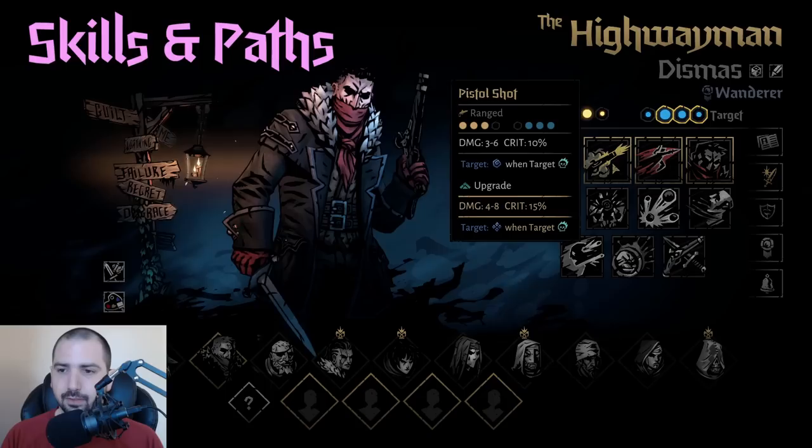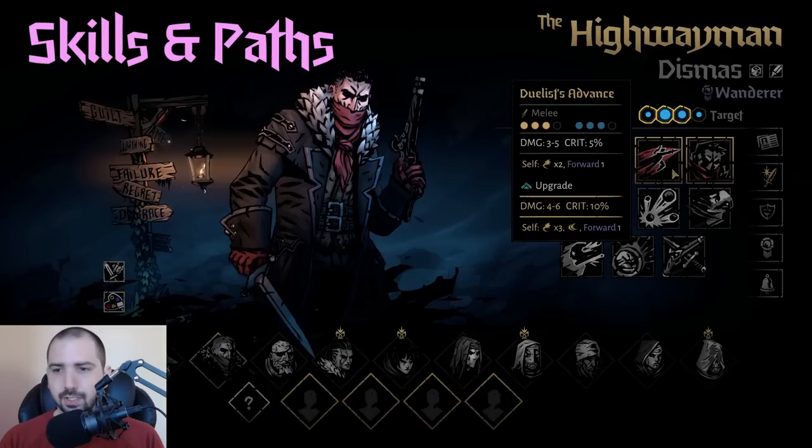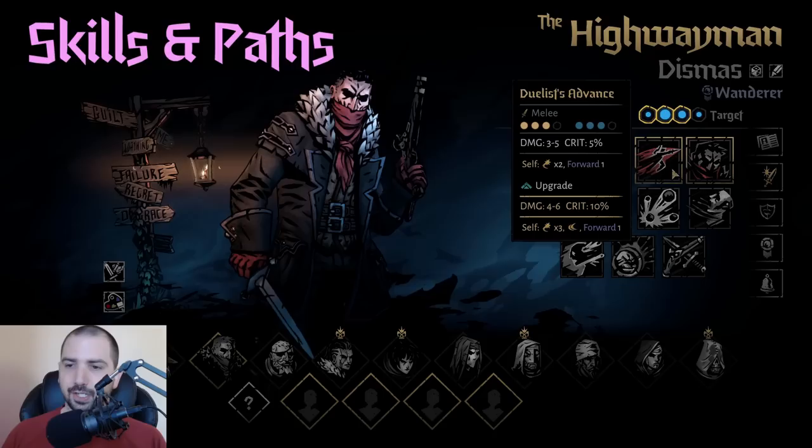Duelist's Advance is really good early, especially if you don't have a lot of his moves unlocked. The mastery is nice, the on-hit damage is good, Riposte up to three is nice, the plus-one dodge is good, and it can get him out of rank four. So this is a good move overall.